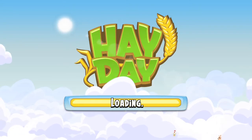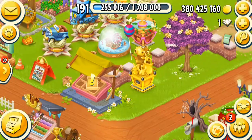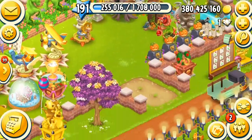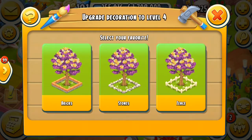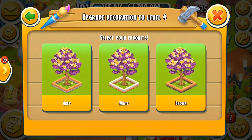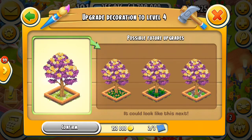Here we are and here is my tree. I need that big fence and I need the brown one, and I need one more blue paint to confirm its activation.